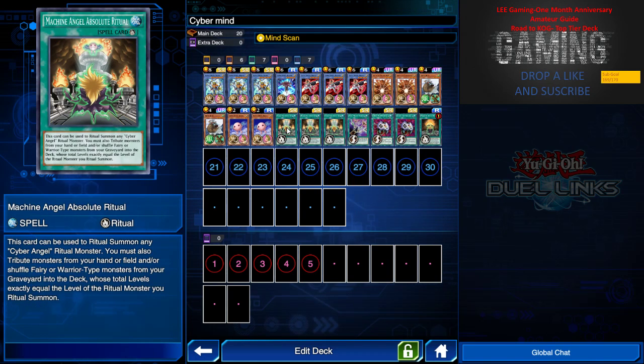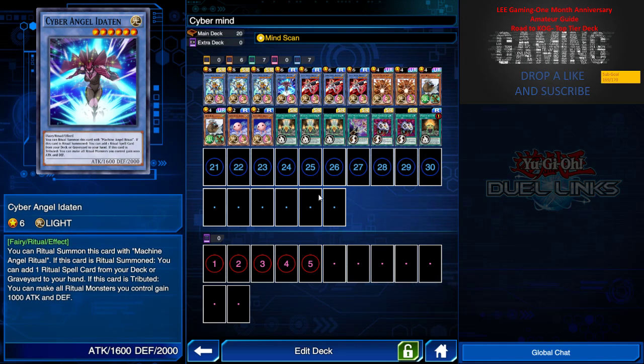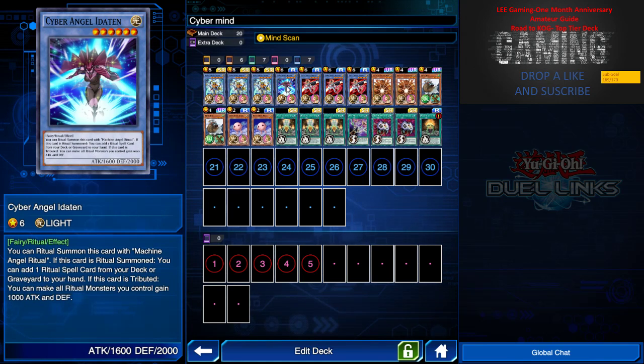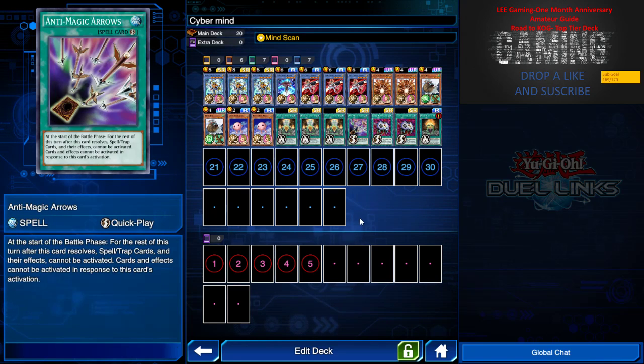We have three Machine Angel Ritual — an absolute Ritual card. What this card does is I can use it to Ritual summon any Cyber Angel Ritual monster, and I can use it from the graveyard as well. So if I want to summon Bickini and I have Ether on the field and a Pietie in my graveyard, I can use this from the field and graveyard to summon Bickini, and because of Ether's tribute effect, Bickini goes to 3700 attack.